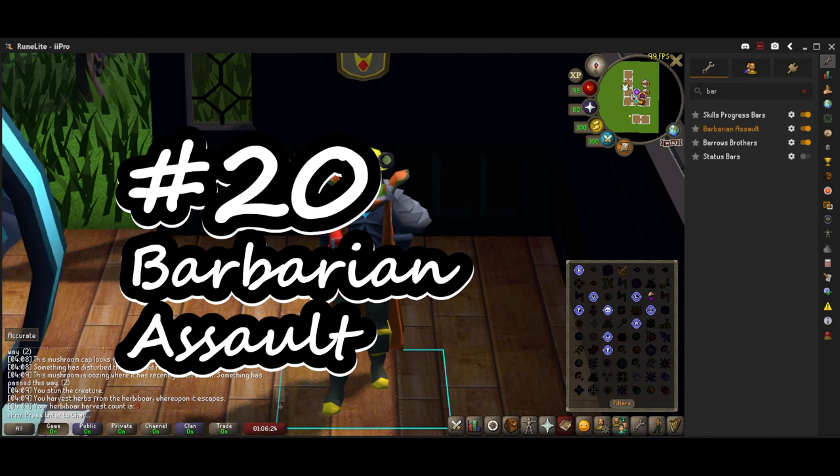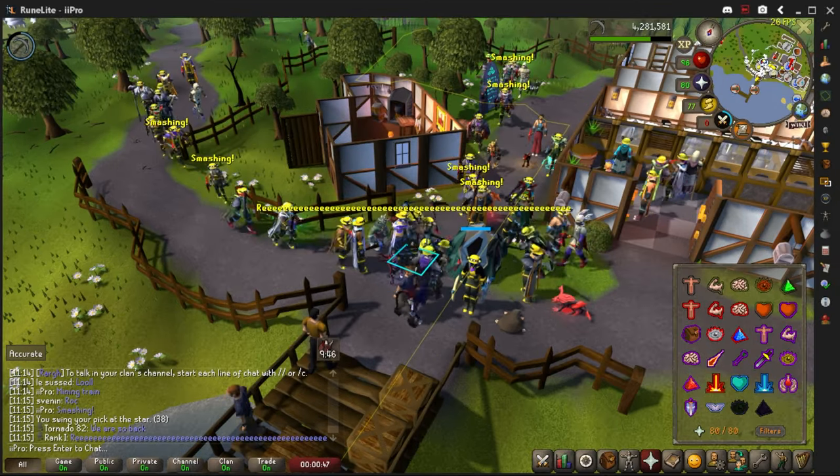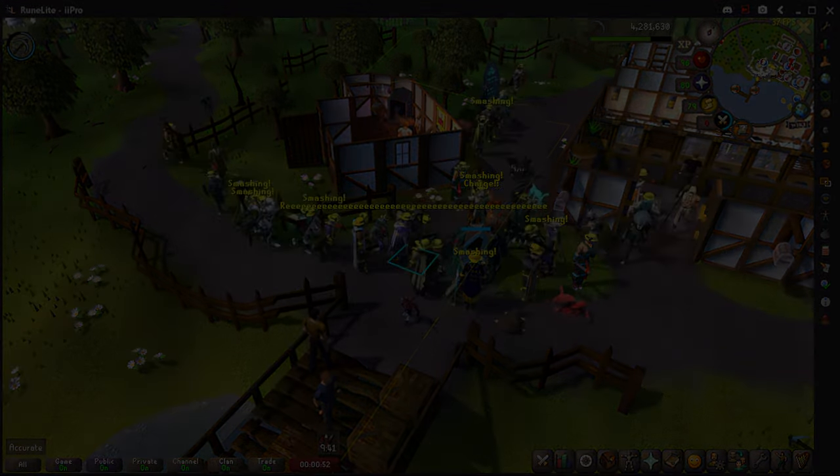Last but not least at number 20 is the Barbarian Assault plugin. It tells you exactly what the caller called out for you, what you need to call out for them, and gives you a timer for when to call it out — a bunch of helpful information for Barbarian Assault. If you're going to do it, download the plugin and it'll make your life a whole lot easier. I'll see you next time.